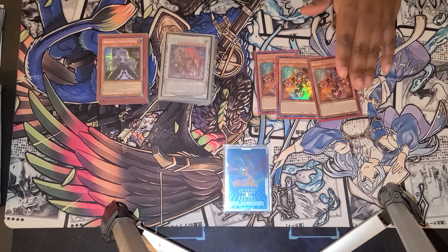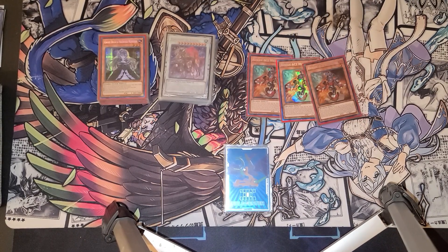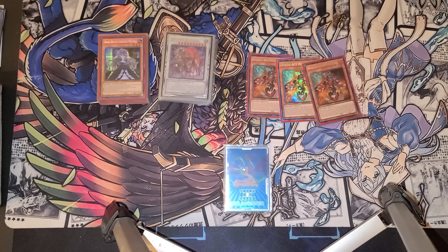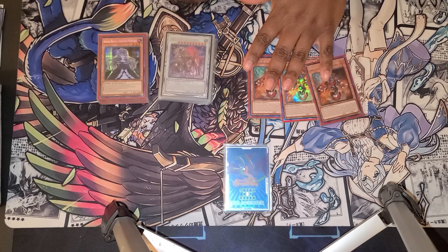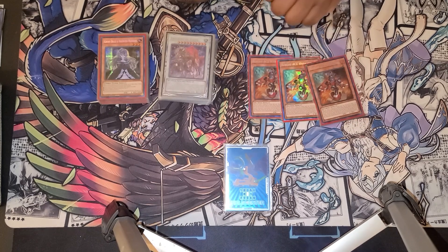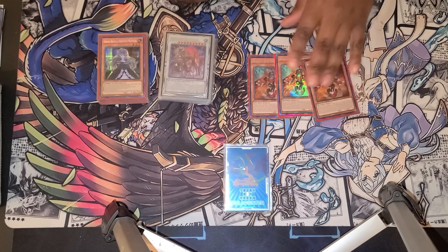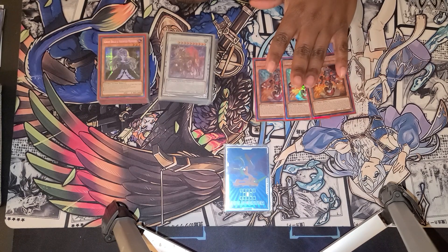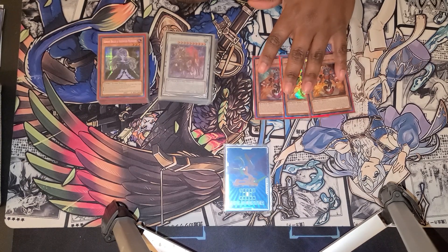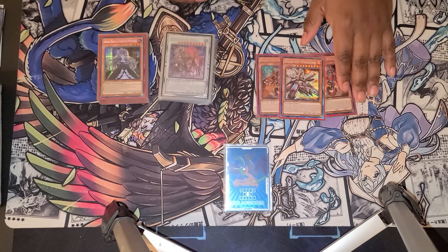Main engine of the deck: Rescue Ace Hydrant. Got three of these bad boys in CR. Essentially it searches any of the monsters out of your deck once per turn — it's not an on-summon effect. Also, if you have another one, it can't be targeted by card effects or by battle. So it's really hard to get around this. And it gives additional effects to the spells and traps if it's on the field. I probably should have played two, but I bumped it down to one because I only had one CR.